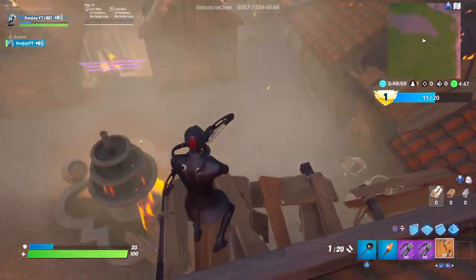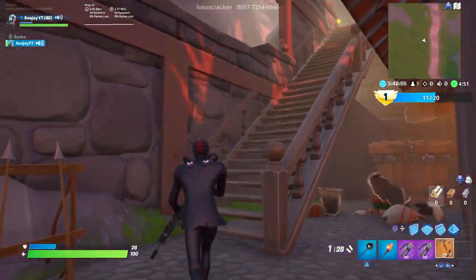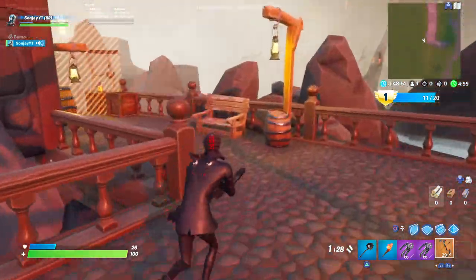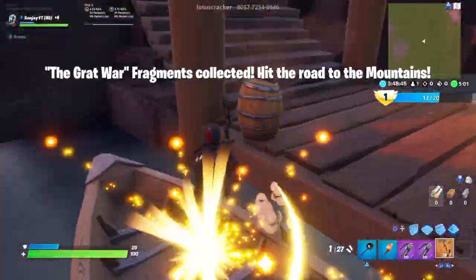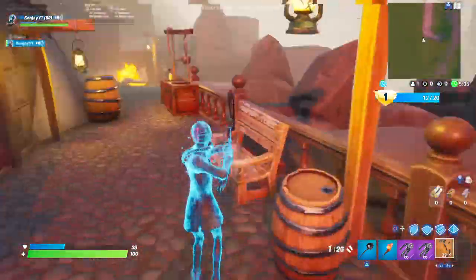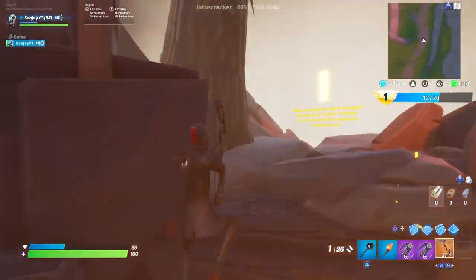Now we're on eleven. To find your next one - if you want to grab the ammo you don't really need it. Come up these steps, then go left here, then go right here and grab your next one which will open up that gate. This has opened up this gate here and now we've got to carry on going through.